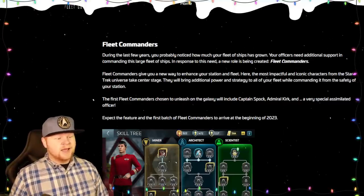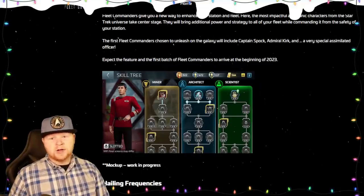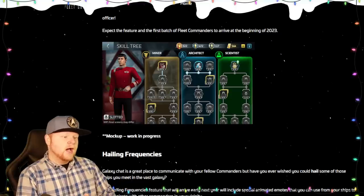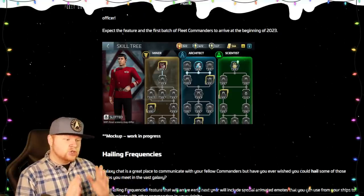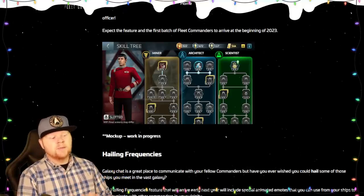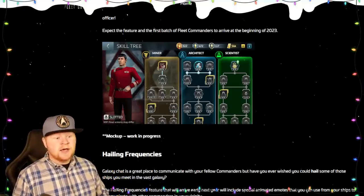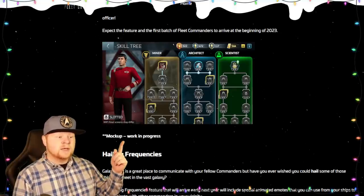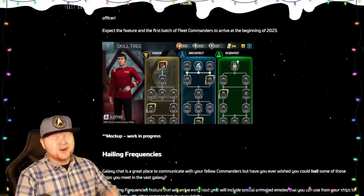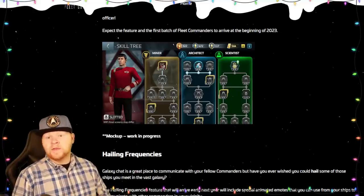This is expected coming at the beginning of 2023, so expect it in Q1 — January, February, et cetera. As far as what it is, it does say work in progress. Honestly, it just looks like another research tree, but that doesn't make it a negative. The Bajoran faction is an extended research tree and that's really not a big deal. The immediate concerns are going to be the multiple new currencies involved, but new research trees aren't bad, depending on what they do.